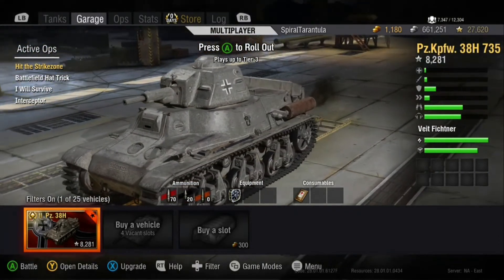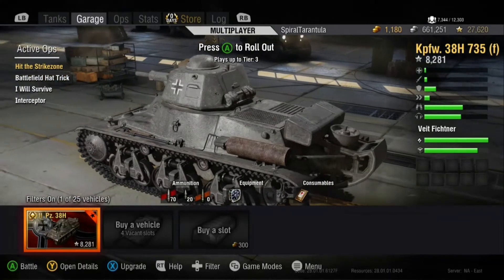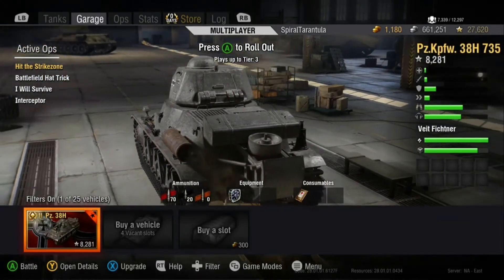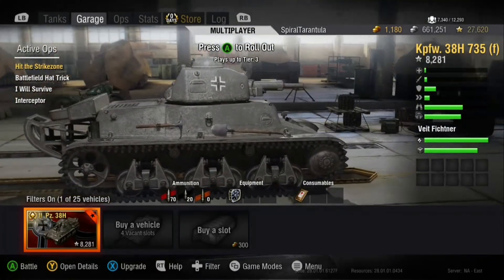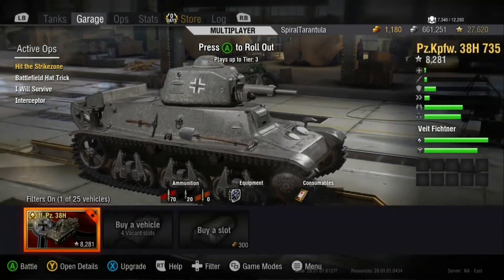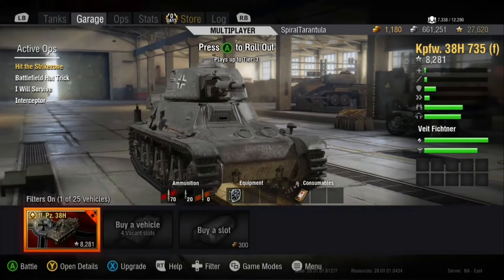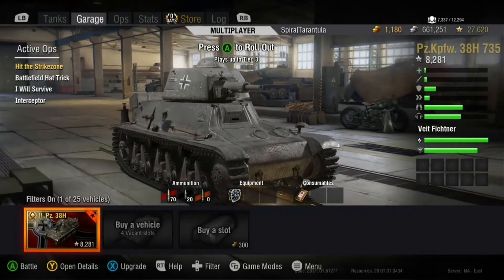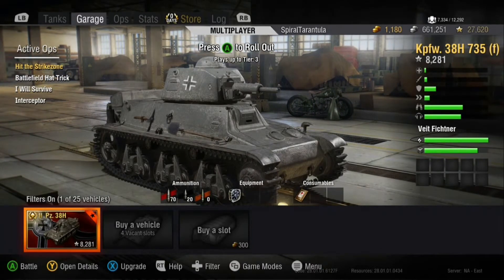As I mentioned, this tank does have one critical weakness on the front: the driver's hatch, and then on the front of the turret there's the commander's viewport. Honestly, that's really the only weakness on this tank. Even the rear has 40 millimeters of armor on it. And if you can angle this thing, it's almost impenetrable. Most players in Tier 2 and Tier 3 matches just spray you with autocannons anyway, so getting scores of seven or eight kills is pretty commonplace in this thing, unless people end up buying it and it becomes more commonplace in Tier 2 and Tier 3 matches.